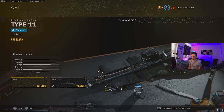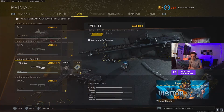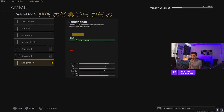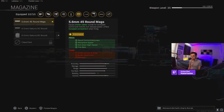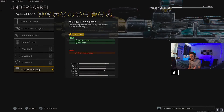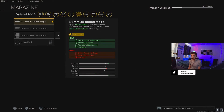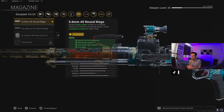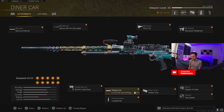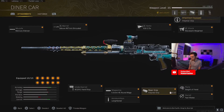Moving down the line to the barrel, I use the last one — the Shrouded Barrel. This is going to be a lot to level up, but if you unlock the Diner Car variant of the Type 11, it comes with this barrel, Lengthened ammo, and the Hand Stop, so it really decks out the gun and gives you pretty much almost everything you need. For the underbarrel I use the Hand Stop — it's in the blueprint — but if you don't have it, the Carver Foregrip works just fine. The 45 Round Mag is the mag to use; the fire rate mags on every gun in this game are the best because it's the most accurate and the fire rate is really nice.